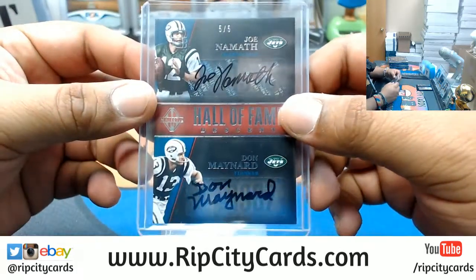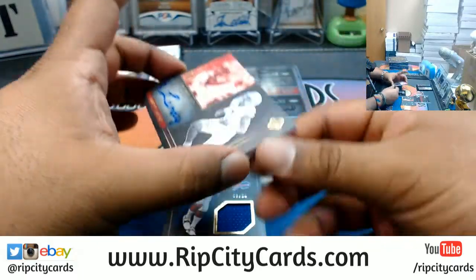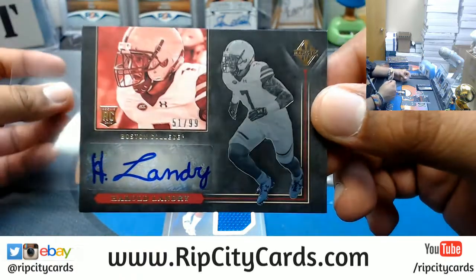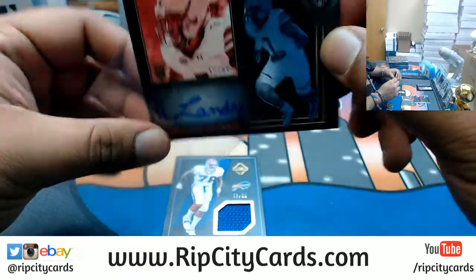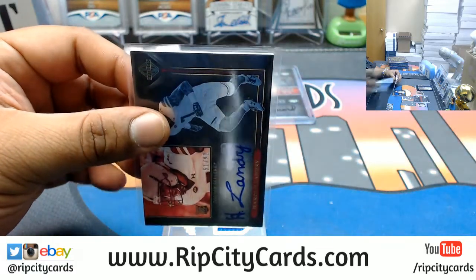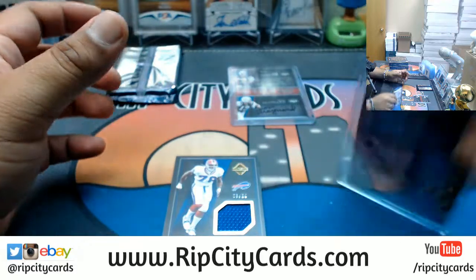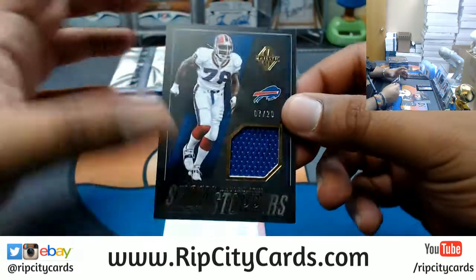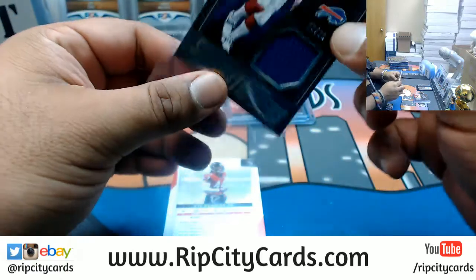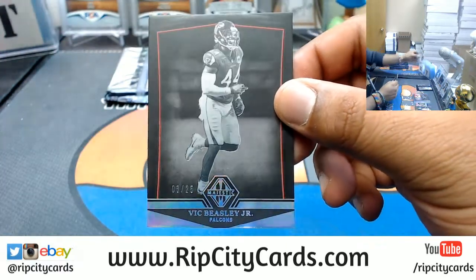That's a nice skin card. What else we got? We have Harold Landry to 99. G-men have been requested. Number 220, Bruce Smith patch for the Bills. Big Beasley Jr., 25, Falcons.